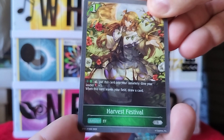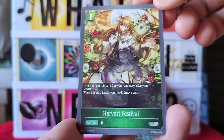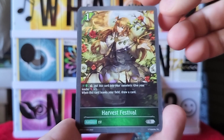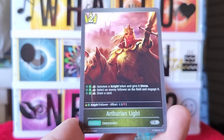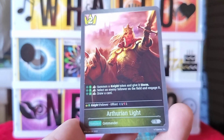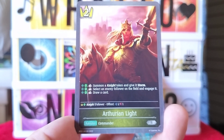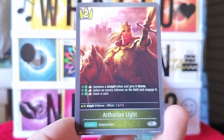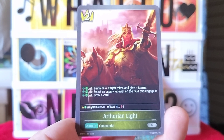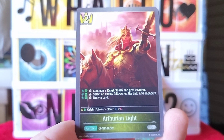I do like drawing cards — I always want to have something in my hand to do. Next is Arthurian Light, also has some good writing on it. Summon a knight token and give it storm. Select an enemy follower on the field and engage it. And the last one says draw a card.